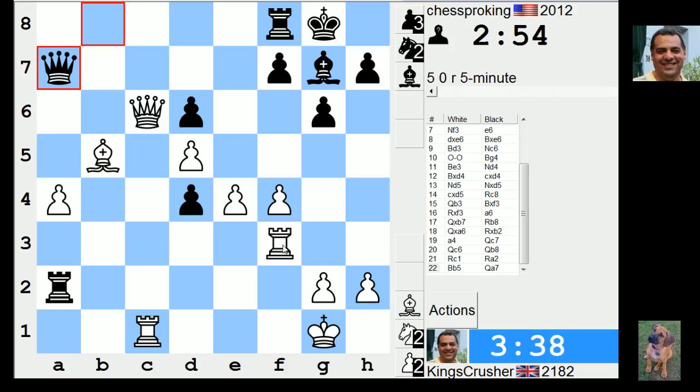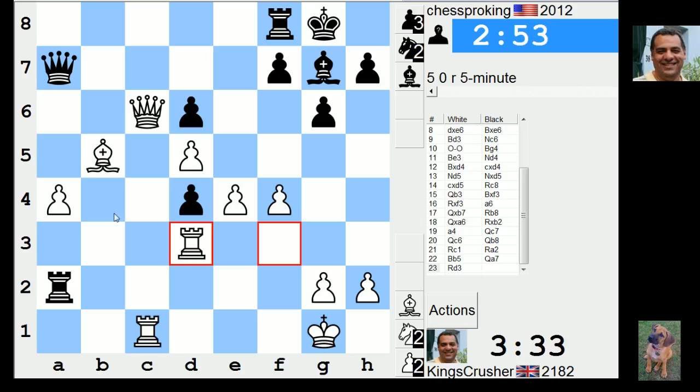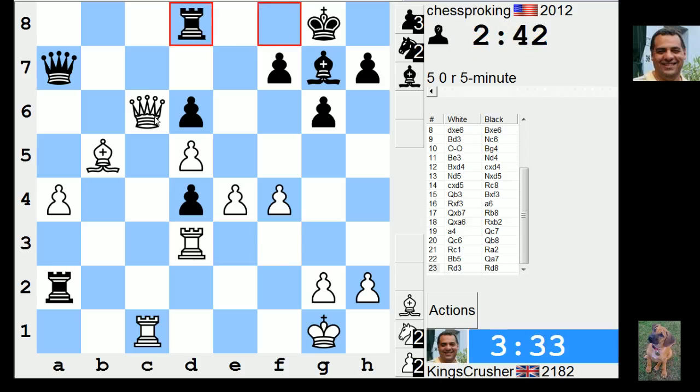Qa7 — if I block this for a moment, that controls the d2 square. So Qa5, Qb4. I'm on d6 — I can actually take on d6 and control b4 here. So is he actually going to protect d6?